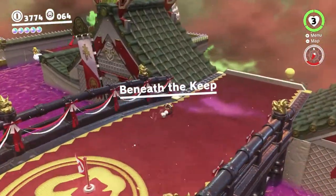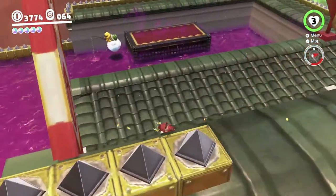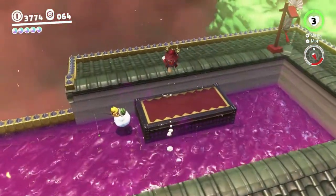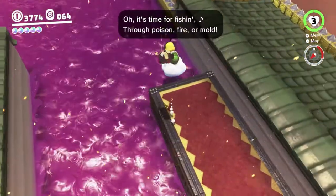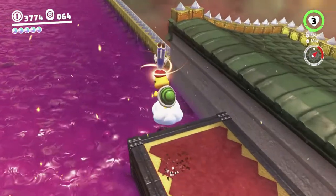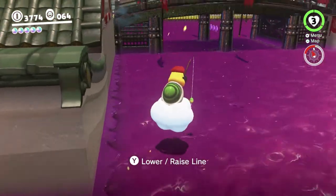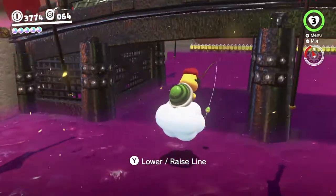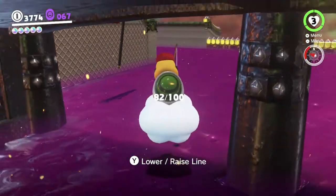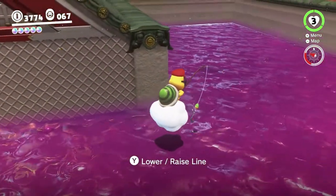Over here there's also Lakitu who's fishing in the poison, because that makes sense. We're gonna enlist Lakitu's help to get around a bit, and also to catch a moon — because, you know, fishing. Basically I believe we have to come over. There's actually some purple coins we can get under here, but we also want to make our way over to the other side near where the pipe is, because I believe that's where the biggest fish hangs out.